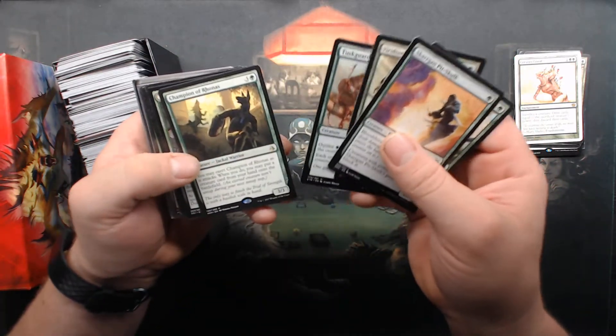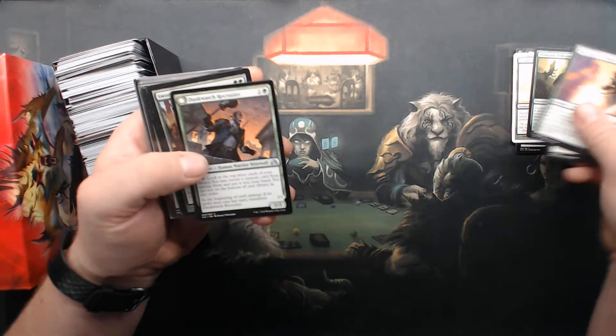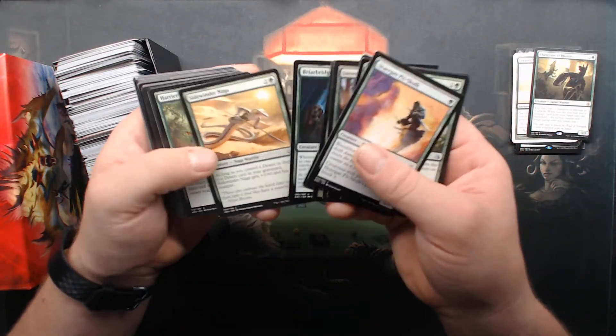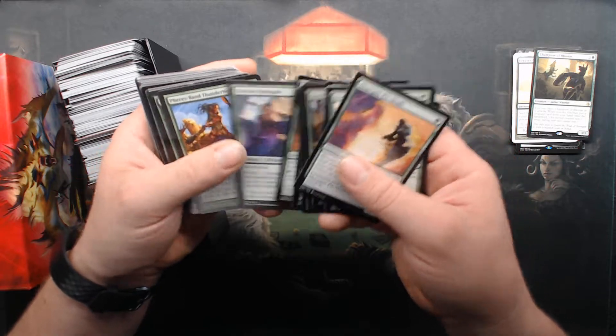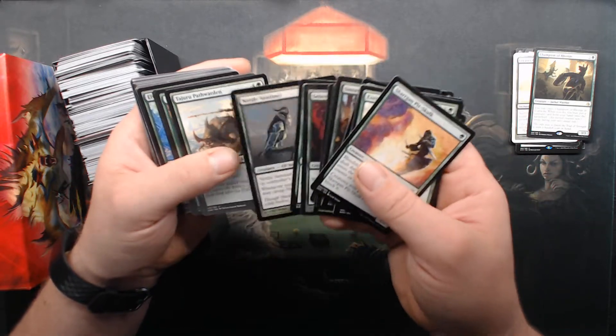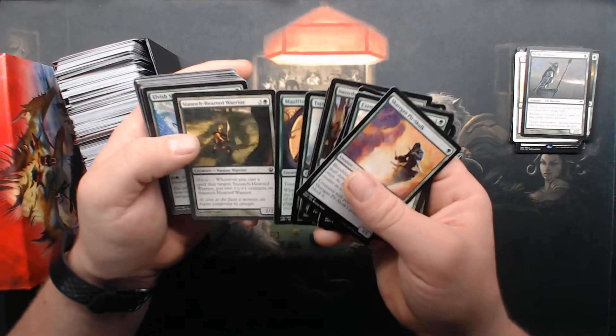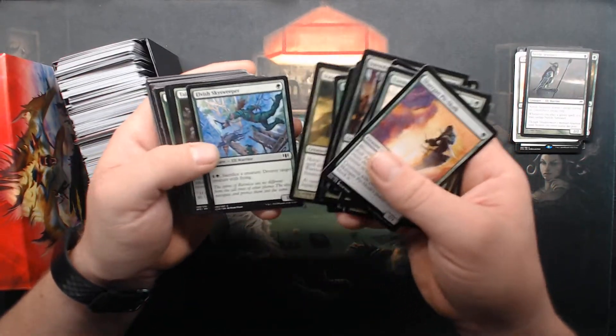Exemplar of Strength, Tusk Guard Captain, Champion of Relenance — rare. Life of Calvary, Fuse Band, Cetician, Nettle Sentinel — that's not bad. That's an original Nettle Sentinel from Eventide.